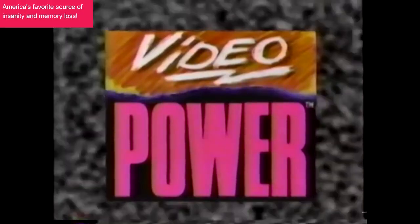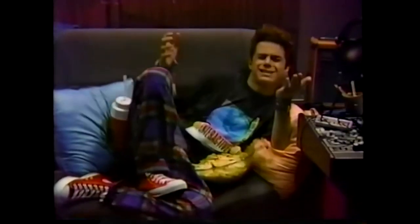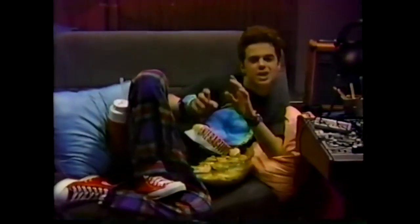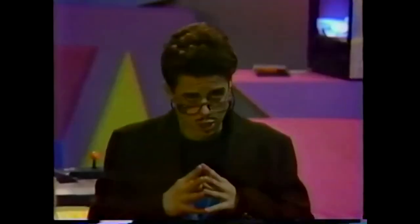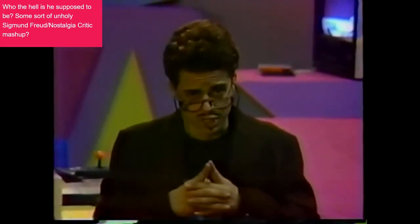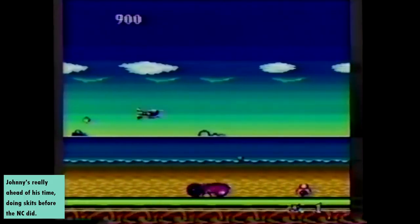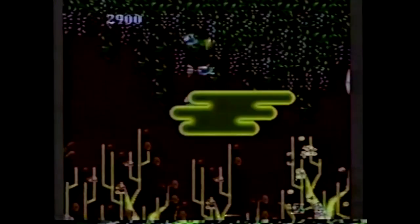And now, back to Video Power. Did you have any doubt the Power Team would crush Big and his silly plan? Hey, I've got an idea — let's do a double-header Video Power Review. In this review, we're going to get weird with Psychosis for the TurboGrafx-16. Like I said, Psychosis is truly weird. The object of the game is to get out of your mind. Now, you've got to admit, that is a little weird. In this scene, the Devil Ugar has trapped you.